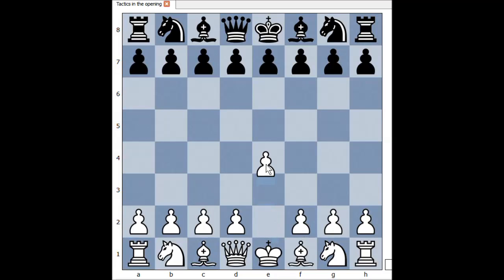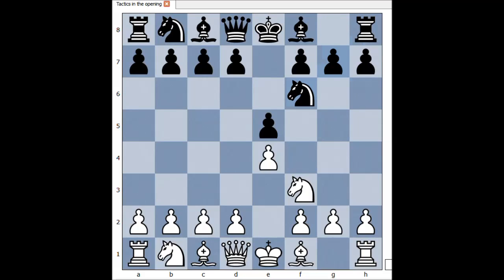White started with e4, e5, knight to f3, attacking the pawn on e5, but black didn't defend the pawn. He played knight to f6, attacking the pawn on e4. This is known as the Russian defense, or Petrov's defense. Knight takes on e5, d6, knight to f3, and black captured the pawn on e4. Material is equal.